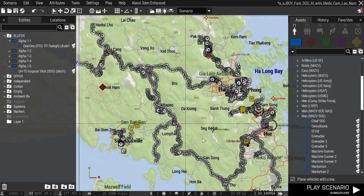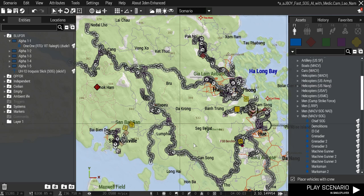Hello, this is Johnny Boy. In the new version 1.6 of SOG AI, you can now order your teams to cross rivers. They'll swim across or run across if it's shallow, which is something the normal AI — vanilla AI — can't do. They will refuse, or run long distances to find a place they like to cross, and be dumb.